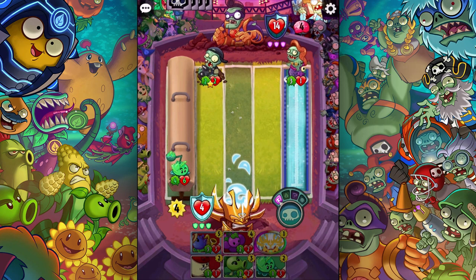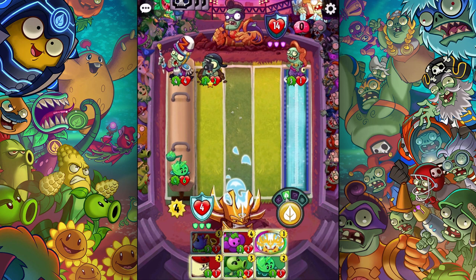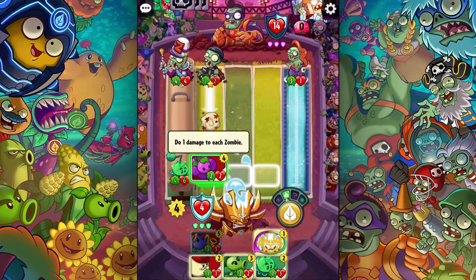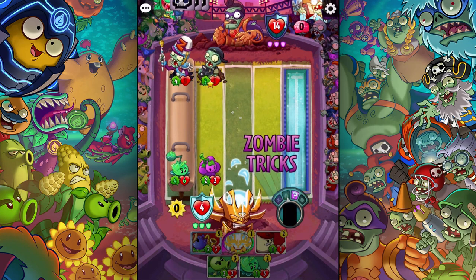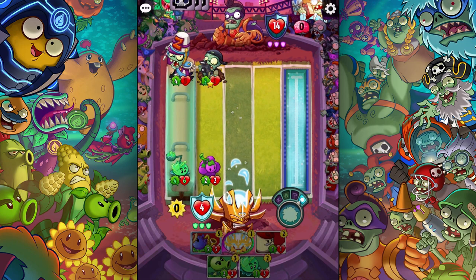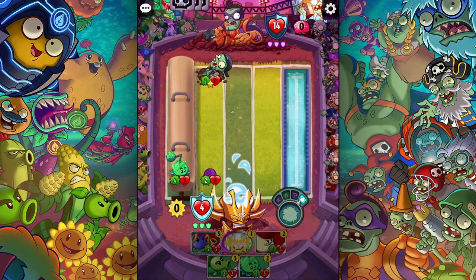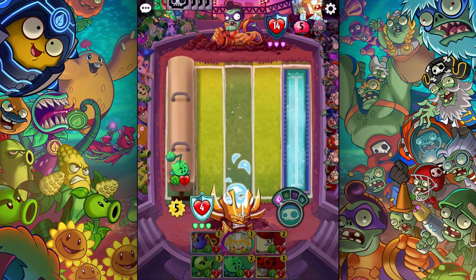I really got to plan this out. The grapes are gonna work I think. The grapes are gonna have to work for now - do one damage to each zombie. Just play it, take that out. He's not gonna be able to kill me. My cabbage pult still lives on. I just really got to worry because what if he puts in another amphibious - I'm probably gonna be dead.